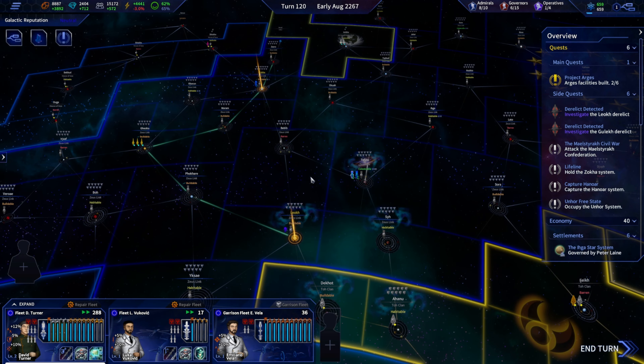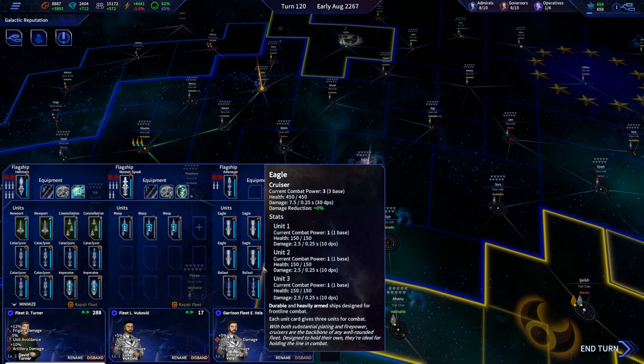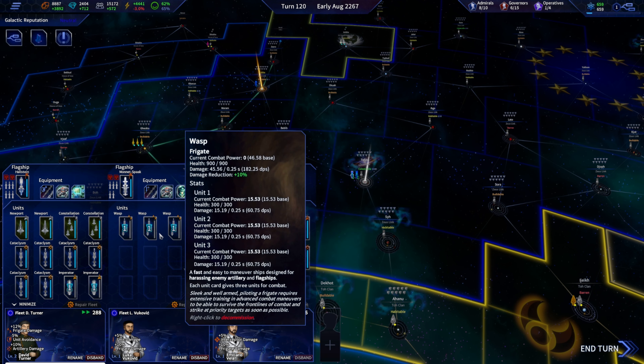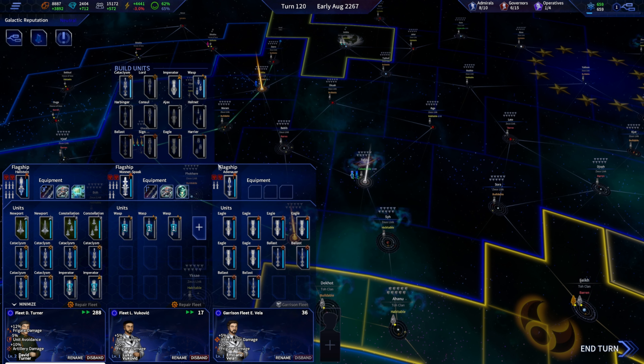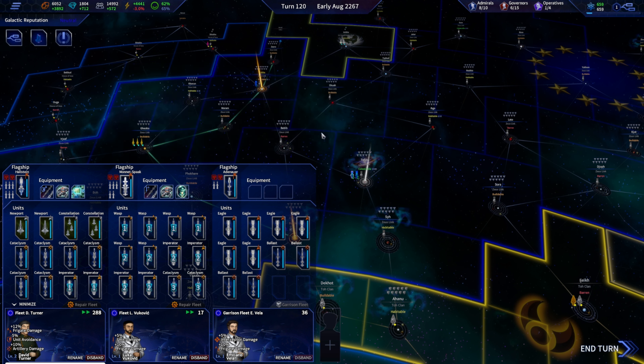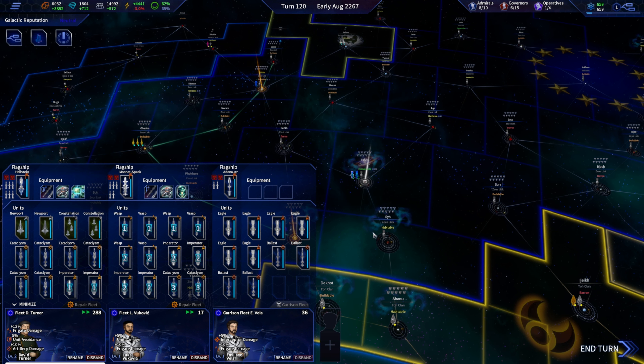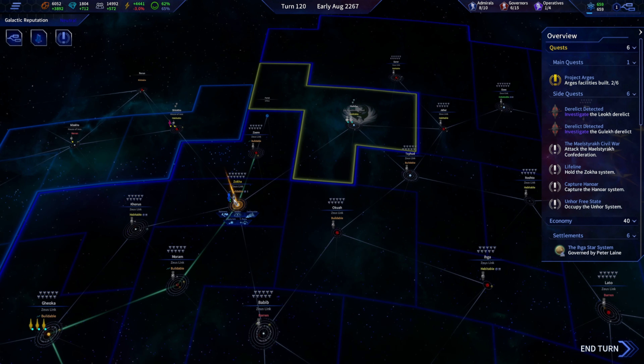First things first — what do we have for our fleets? Those are currently being built. We need more ships for this team here. Damage is going to be number one — cross the base unit damage. Two artillery ships in there as well. I think that'd be pretty good; it should take three turns to get all those fleets up and running.